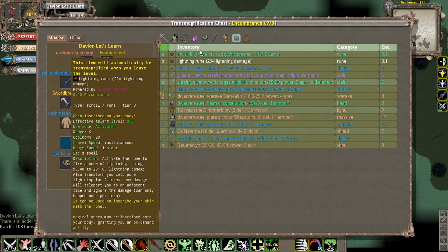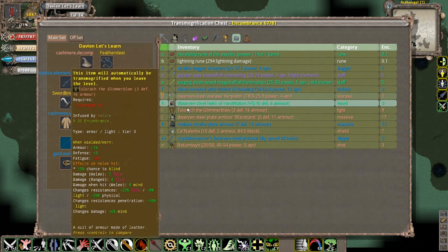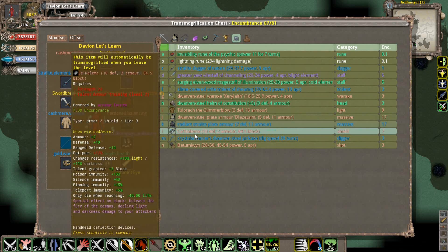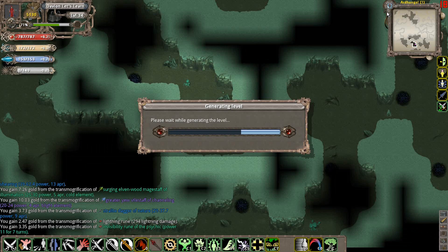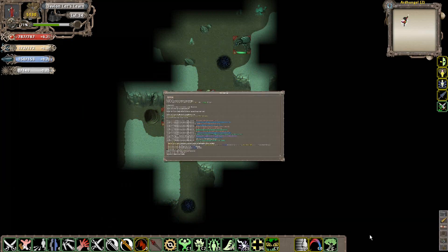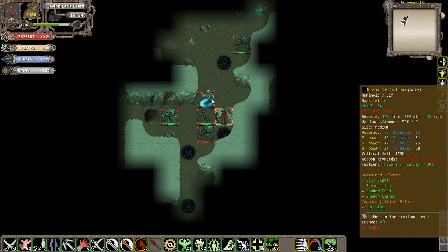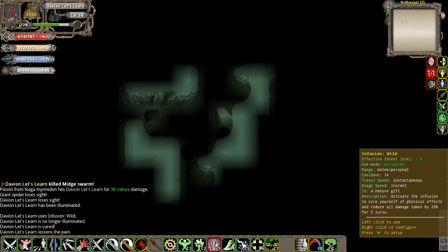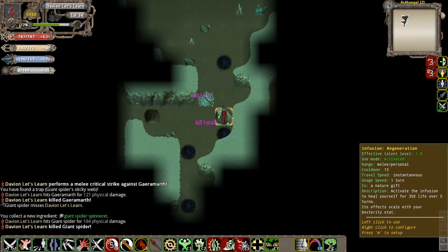All right, that's it for Ardenhall. We'll just take a quick look and see if there's anything with constitution attached. I'll note this Niagara Meridian used something called Ruin Control Phase Door, which basically lets him zap wherever he wants to go. This guy actually targeted me with that and landed in my vicinity - that was intentional, he quite literally tried to get to me as quickly as possible since he's a melee-type enemy.